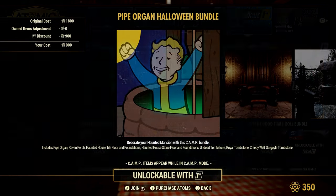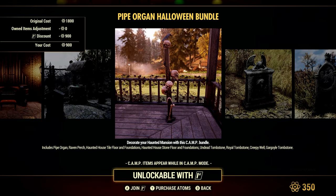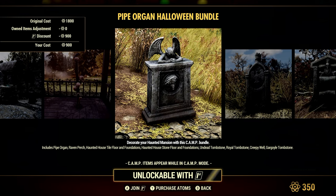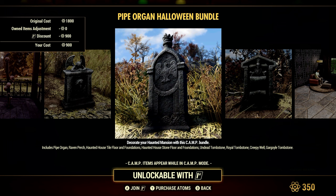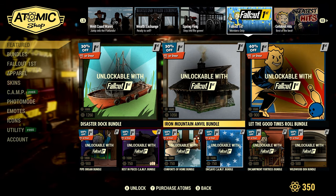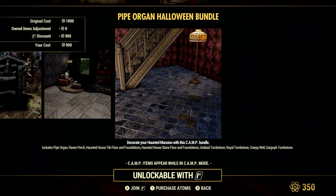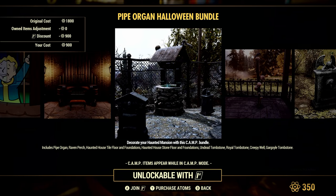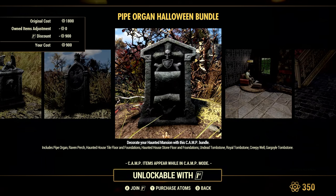Also 50% off is the Pipe Organ Bundle. It comes with the Pipe Organ, the Raven Perch, Haunted House Tile Floor and Foundations, Haunted House Stone Floor and Foundations, Undead Tombstone, Royal Tombstone, Creepy Well, and the Gargoyle Tombstone. I thought the Creepy Well gave you blood packs and resources, but looking at it again, that's not this one — it must be a different item. This one just glows.